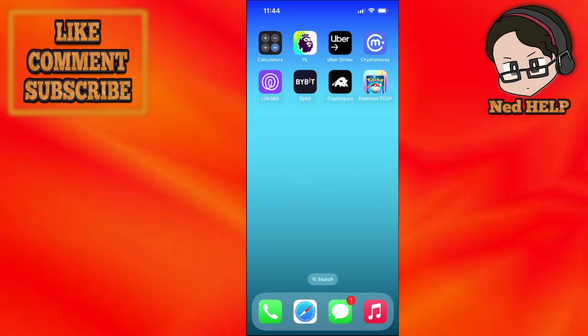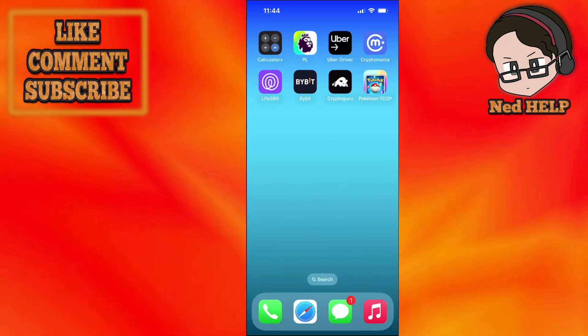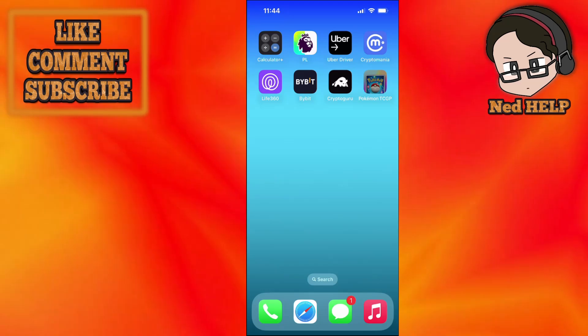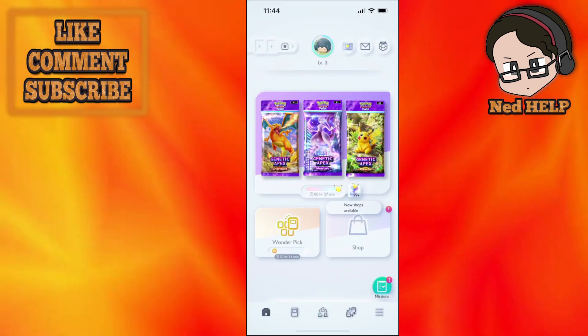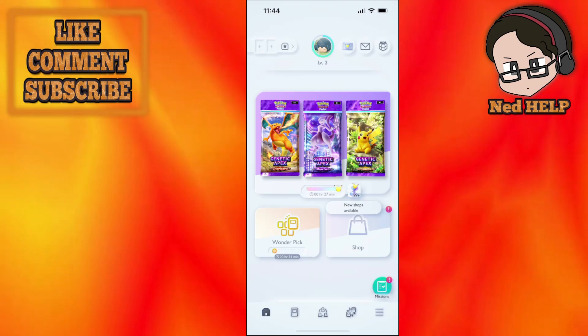Here's how we can see card pull rates in Pokemon TCG Pocket. Load up the application and then click on the set that is displayed at the top.